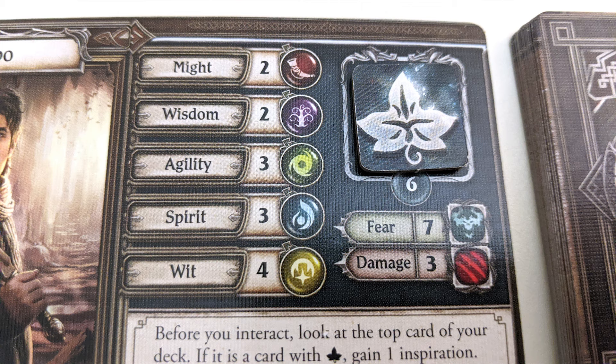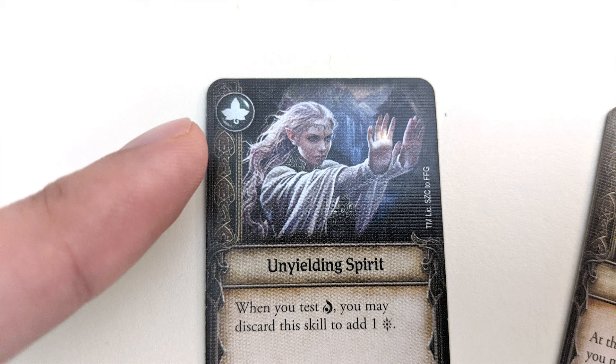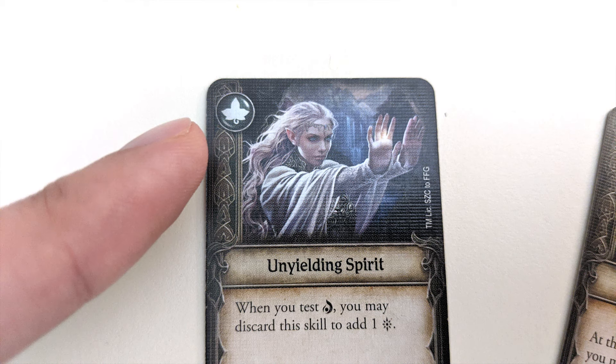To perform a test, draw a number of cards from your skill deck equal to the value of the stat being tested. For example, if Bilbo is testing his agility, he'll draw three cards from his skill deck. Some skill cards have success icons in the upper left corner — these are what you're hoping to draw. Some tests will require a certain number of successes to pass, while others will have you enter your success number without telling you the requirements. Some tests require one or more heroes to attempt them multiple times, adding up successes over multiple turns. Some skill cards will have fate icons, which don't count as successes; however, if you have inspiration tokens, you can spend one to turn a fate icon into a success for the purposes of the test.